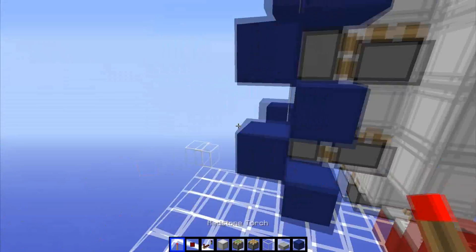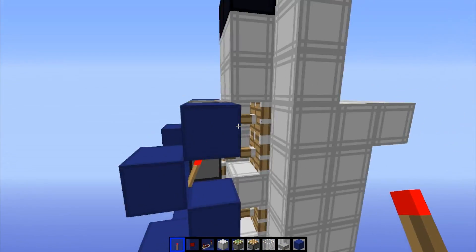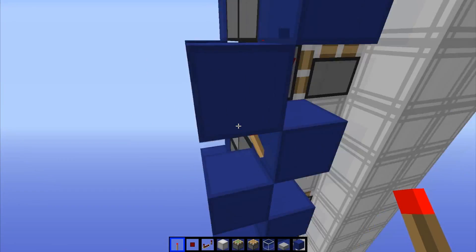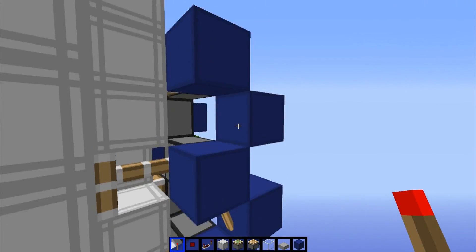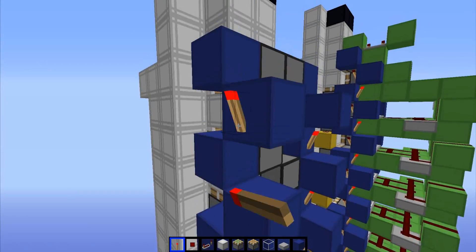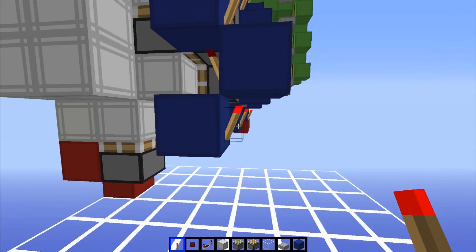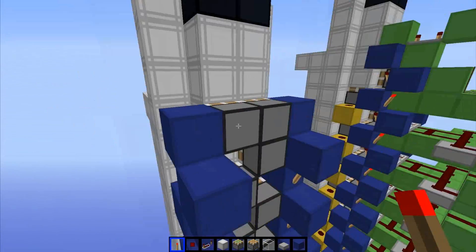Now we want to go and put torches on both sides. Start with this side — you're gonna go like this. All the pistons should extend when you place the torch there, and then the top two should extend. Then going all the way back down, place torches here individually and they should all retract. Do the same thing over here: place torches on all of them except for these top two back ones.